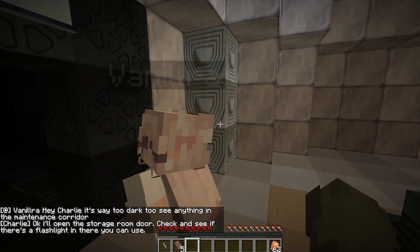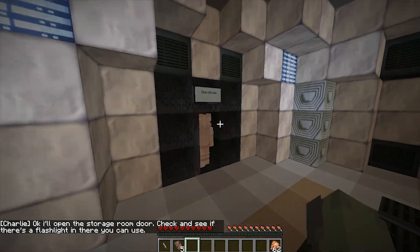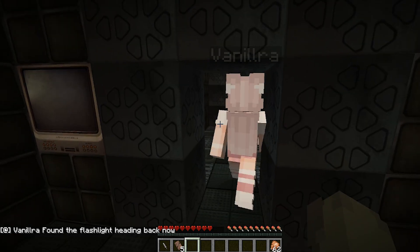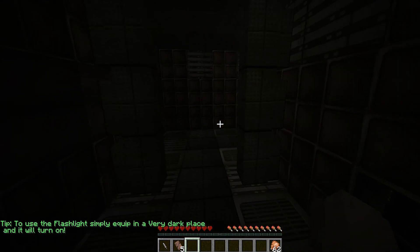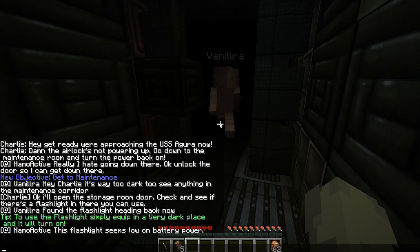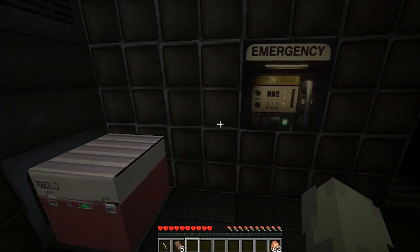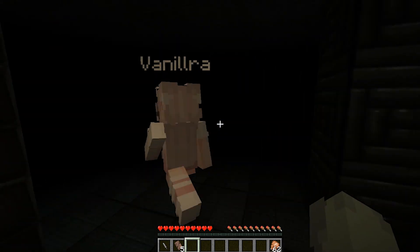Hey Charlie, it's way too dark to see anything in the maintenance corridor. You can say your lines, I'll say my lines — okay, open the storage room door. Check and see if there's a flashlight in there you can use. Oh wait, I have it! It only works in a dark place and it will turn on — nice. I'm scared. This flashlight seems to have long battery power. Wait, where did you go Emily? Oh you're there. Emergency — see? Oh there's nothing. Emily, don't leave me!